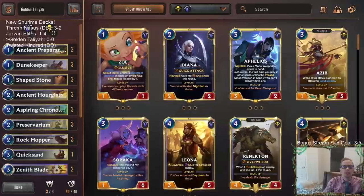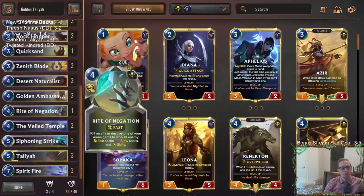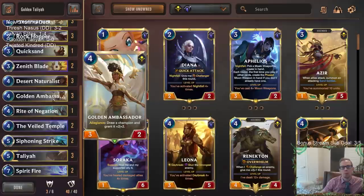Welcome everybody on Twitch chat and YouTube for some Golden Talia - that's going to be our next deck. This is a Talia deck that's going to be almost all Shurima, with Talia as our only champion. We're calling it Golden Talia because we're playing the Golden Ambassador with the allegiance: draw a champion, grant it plus two plus two. This is another way for us to find Talia, because our deck is really built around her.